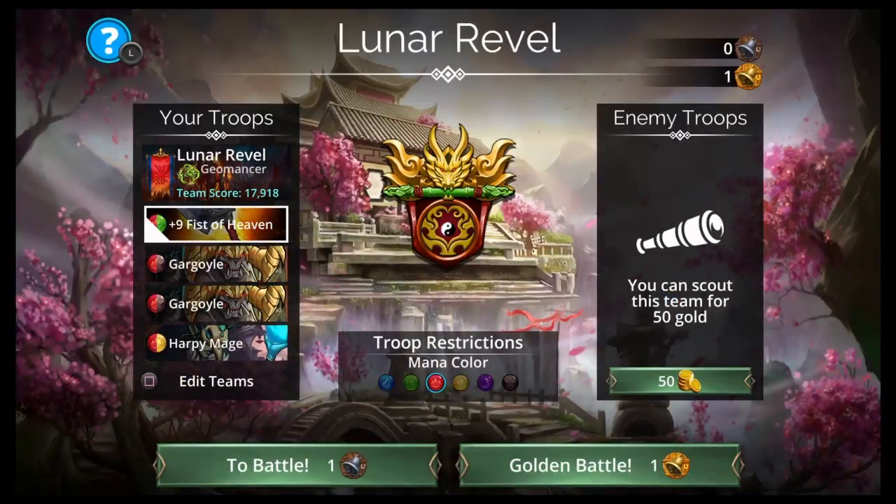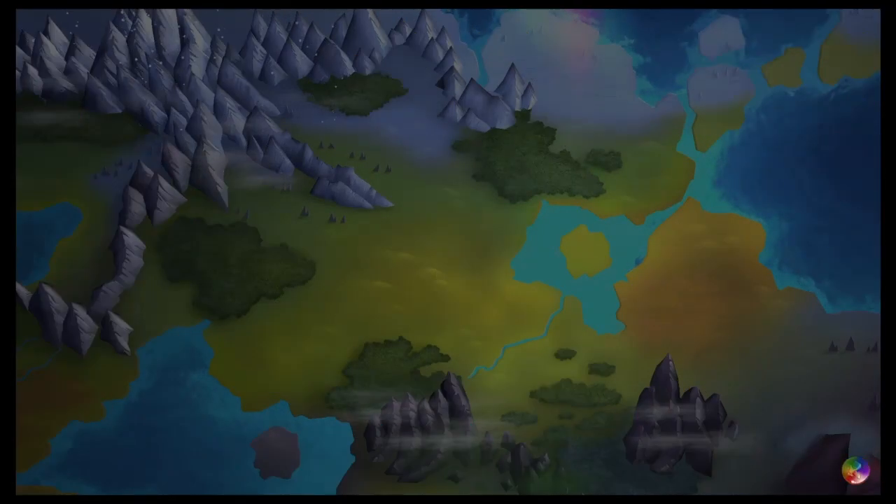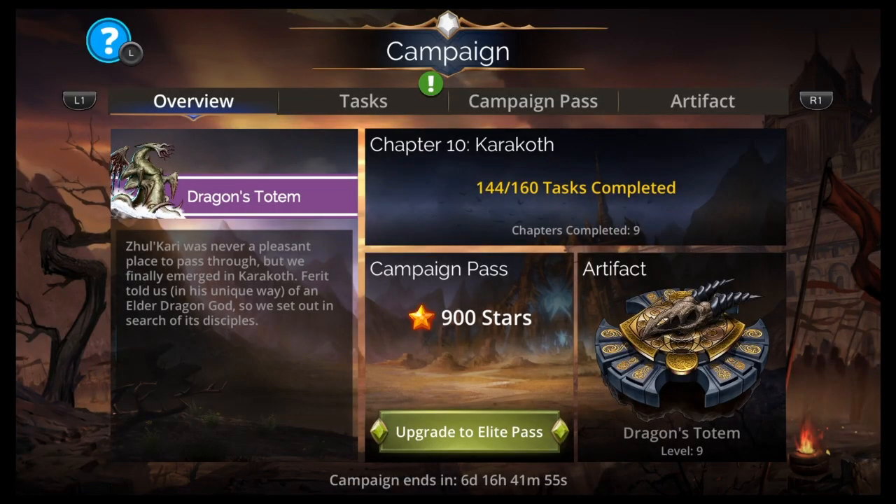Let's go check out the campaign and get out of here. Don't forget to keep getting your crowns for the Kingdom Pass — give it the middle finger while you're in there, because that's why we're not having a vault event.